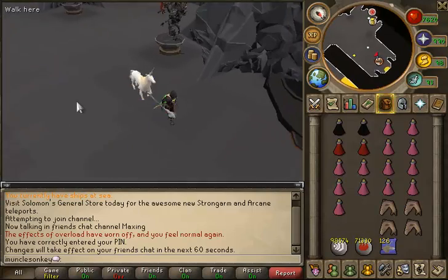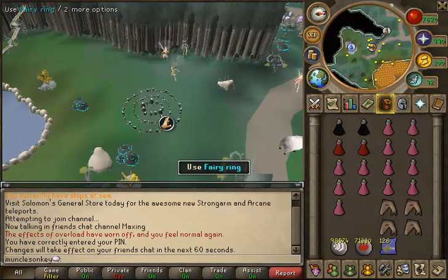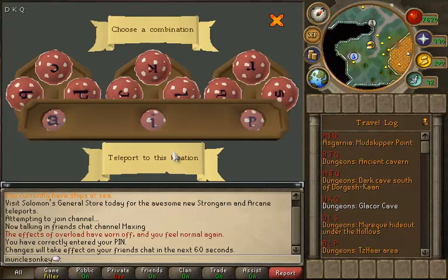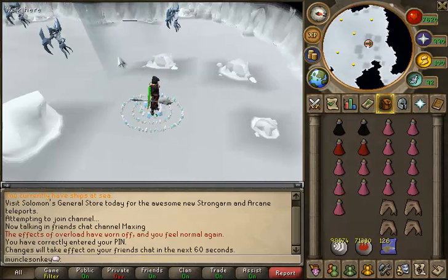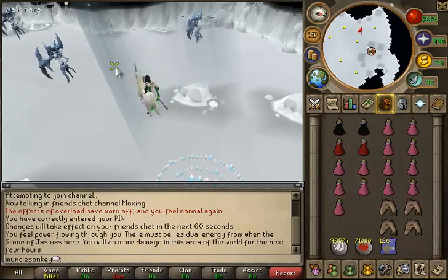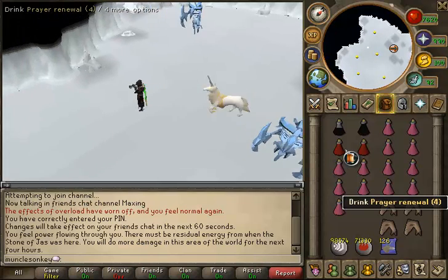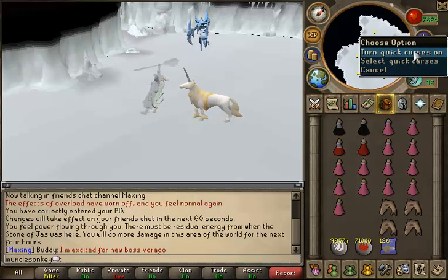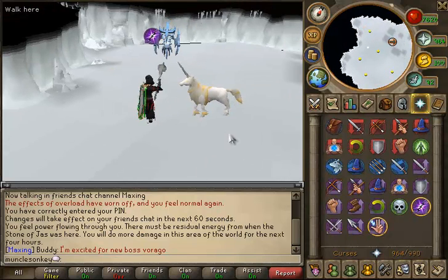Once you have all your gear and items, feel free to rewind the video to check over everything again. Then head to the Glacer cave. I'm assuming you already know that the quest Ritual of the Mahjarrat is required to kill Glacers. Make sure your momentum is activated, then overload. If you brought an aura such as the penance aura, activate that. Make sure your quick curses are set to soul split and torment, then head into the Glacer cave.